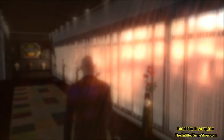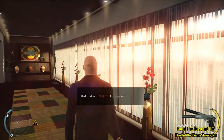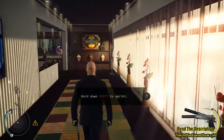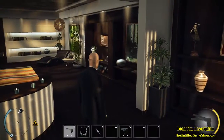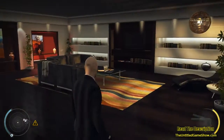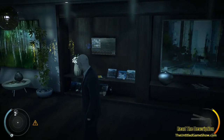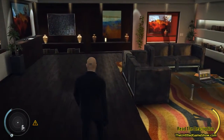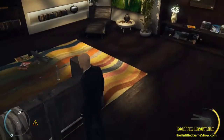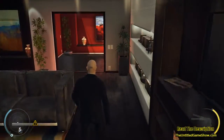Hey, welcome back everybody — here with the untitled gameshow.com playing a little bit more of Hitman Absolution. I just passed the cutscene and I'm moving on with gameplay. So let's continue from where we left off. Is there anything in here for me to collect? We got some guys over there — those guys were left alive before, so the question is how am I going to get out of here.